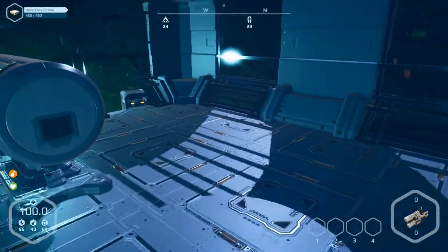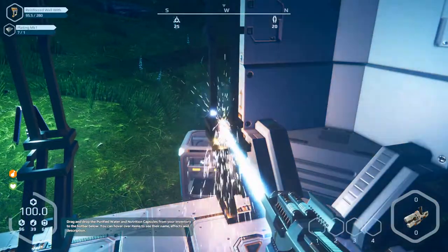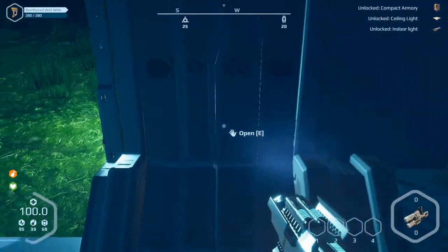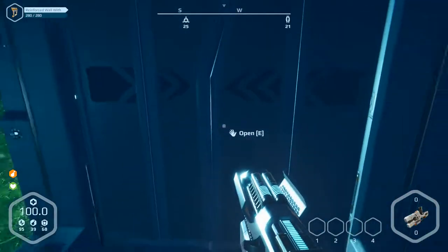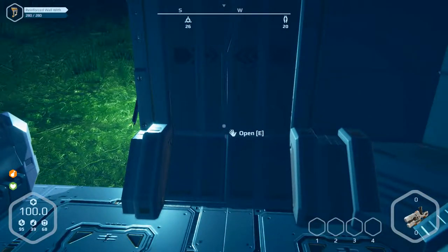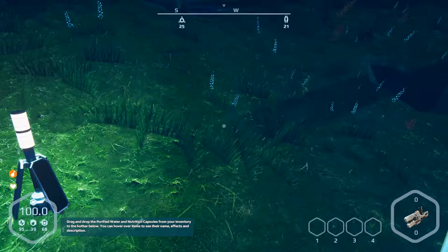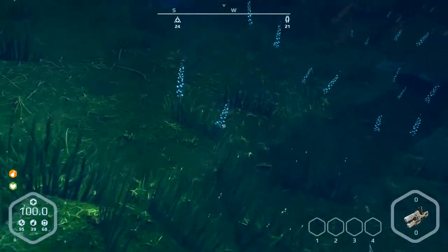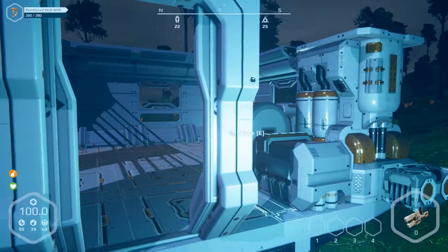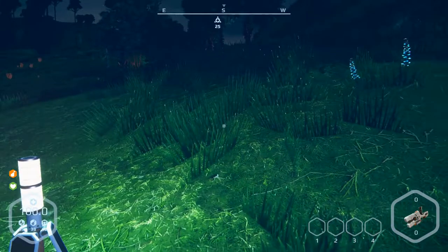Exit and we can repair the door or build the door. So it's finished! And it doesn't work... press E for open. Have to press longer. So we can go in and out now. Close the door - yeah, it's not an automatic door.